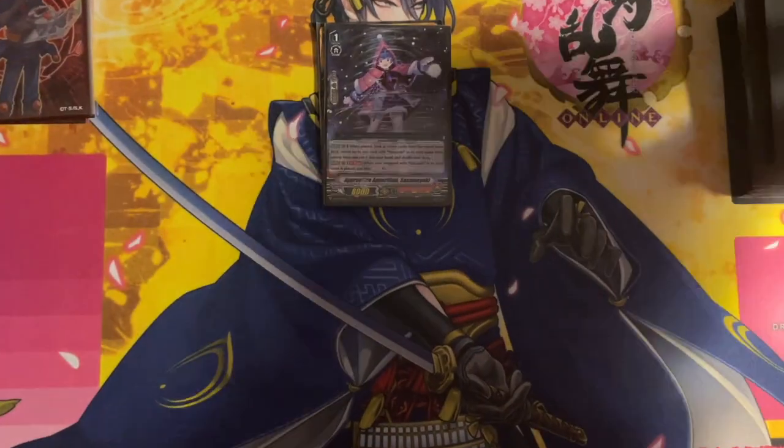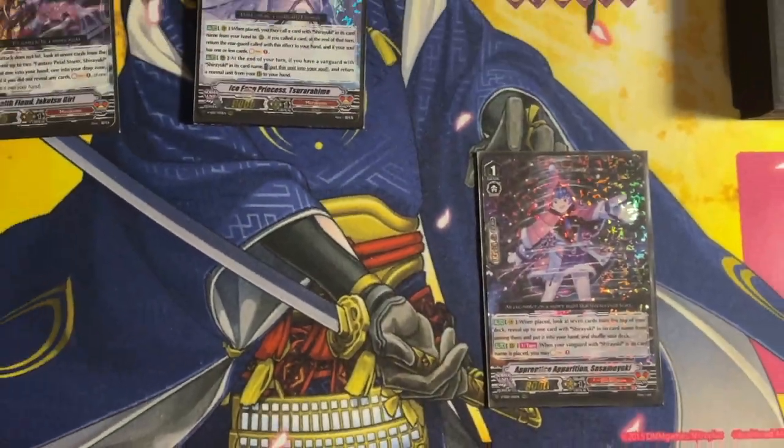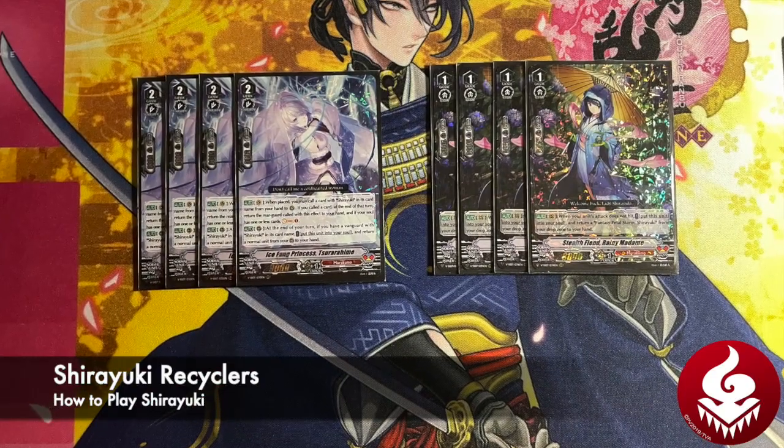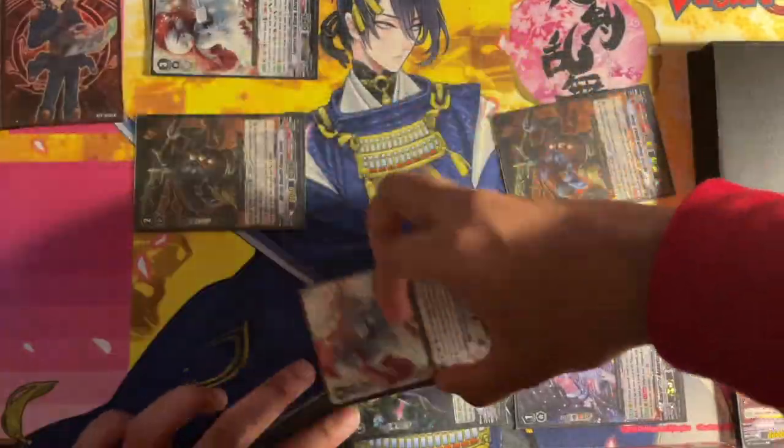If you did not add, our discard can soul charge one. Finally, Sasume Yuki — when placed on vanguard circle — can check the top seven for a Shiryuki and add it to hand. Furthermore, when your Shiryuki vanguard is placed and she's on rearguard, she can soul charge one. Sora Ahime and Rainy Madame help us reuse our Shiryukis — when your unit's attack doesn't hit, Rainy Madame can send itself into soul to add a Fantasy Petal Storm Shiryuki back to your hand.